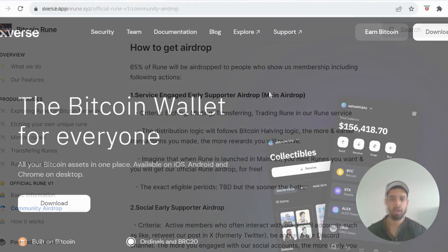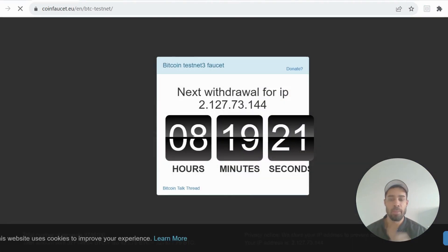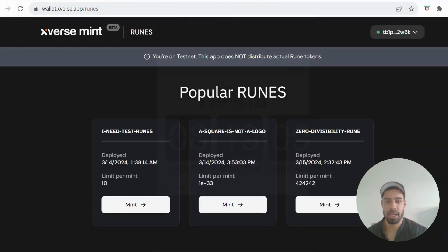First, you're going to need to download the xFirst wallet if you haven't got one already. Once you've downloaded and set it up, go to settings, then go to network and make sure you're on the testnet network. Then come to the Bitcoin faucet and request some testnet Bitcoin, and then we're ready to start doing transactions.